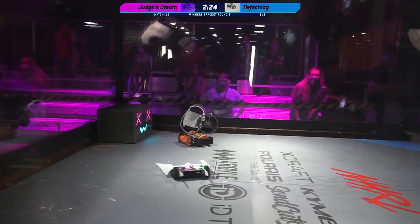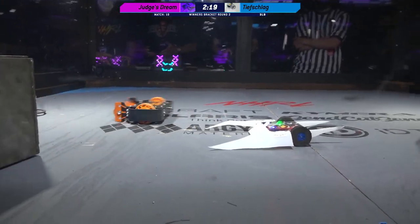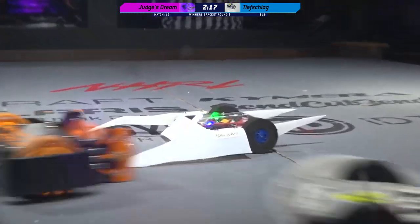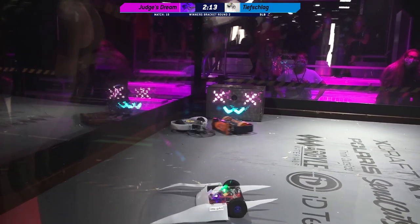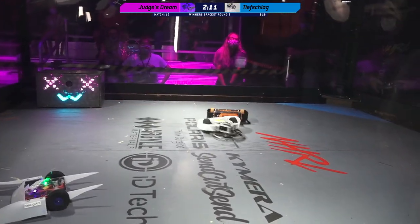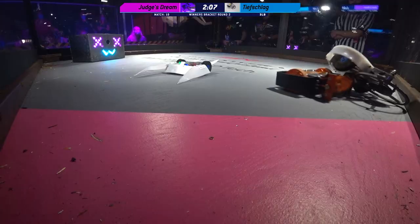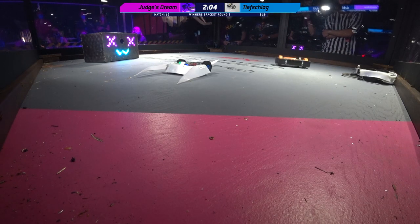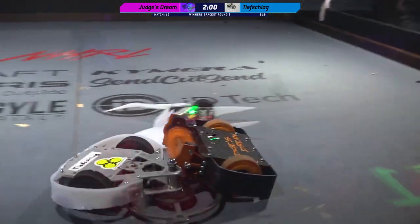You can see what looks to be an orange belt there on the ground — I think that might be the belt from Tiefschlag's main weapon, which is down. Probably ripped off by one of those teeth on Judge's Dream's weapon. And there you see that side armor damage on Tiefschlag. This is a pure dismantling from Judge's Dream, piece by piece ripping chunk after chunk.